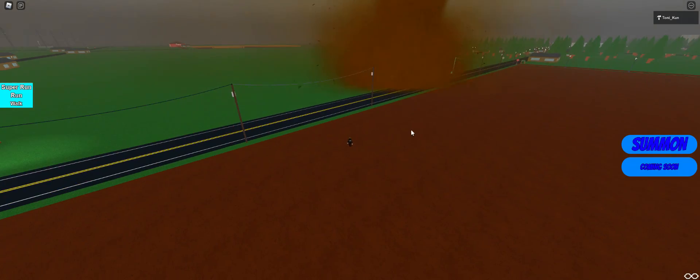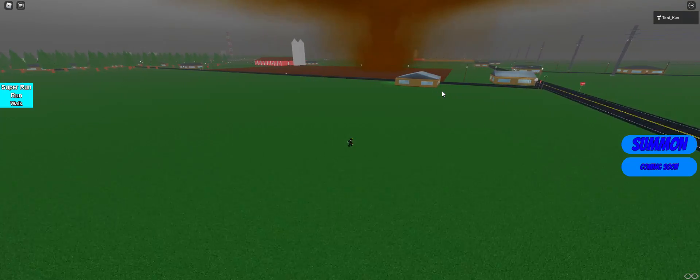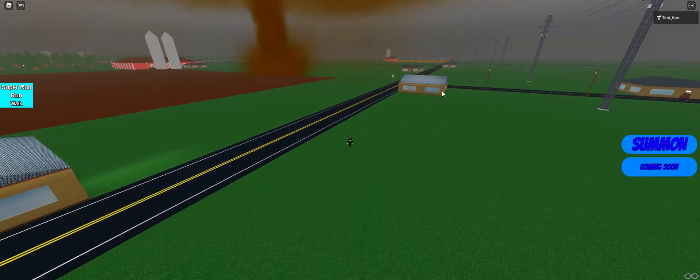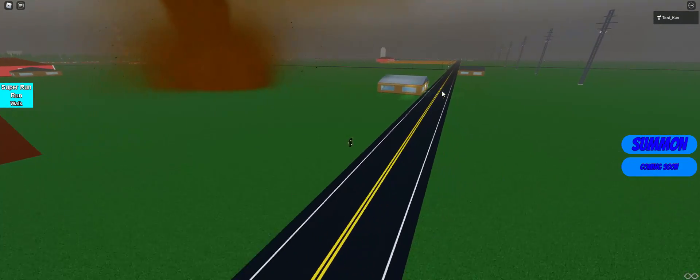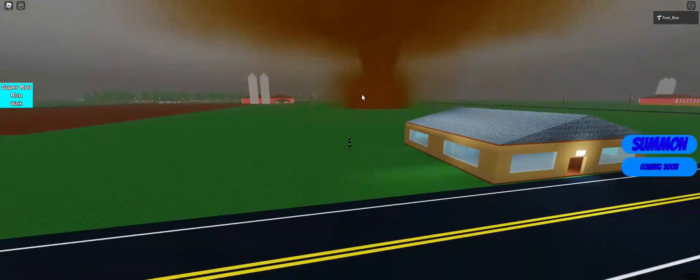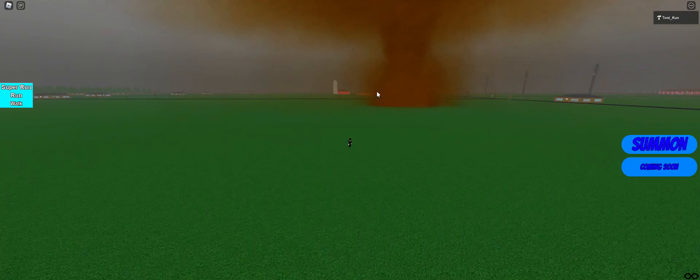The tornadoes aren't hitting power lines right now. If a tornado hits anything like a power line or light post, it will either cause a power flash or the electricity will die off. Also, the windows will break if the tornado makes a direct hit on a building, which is pretty freaking cool.